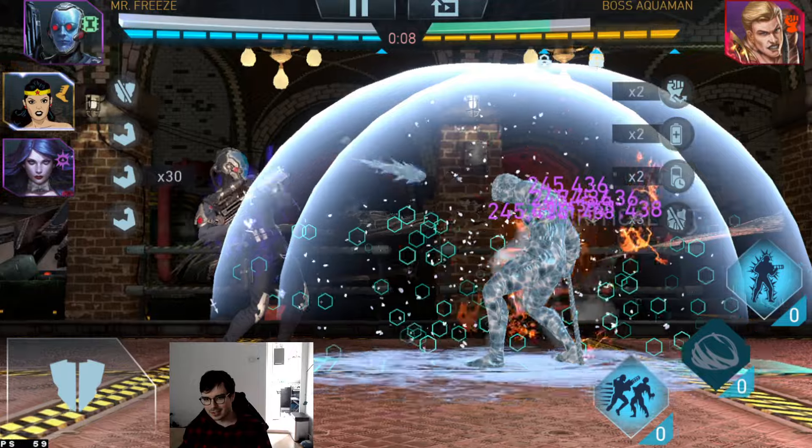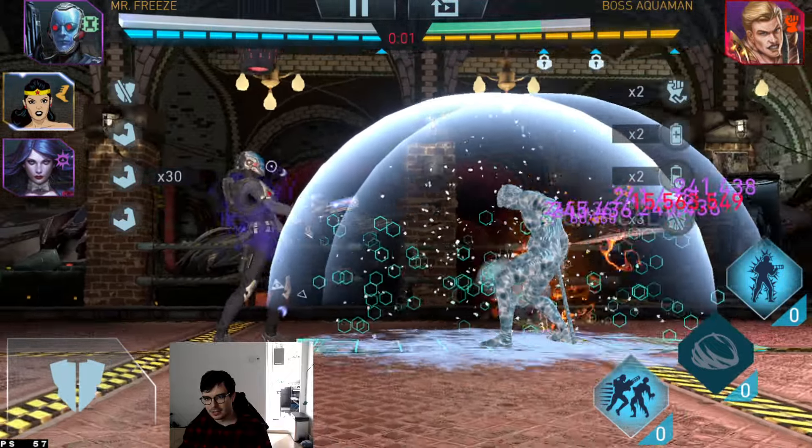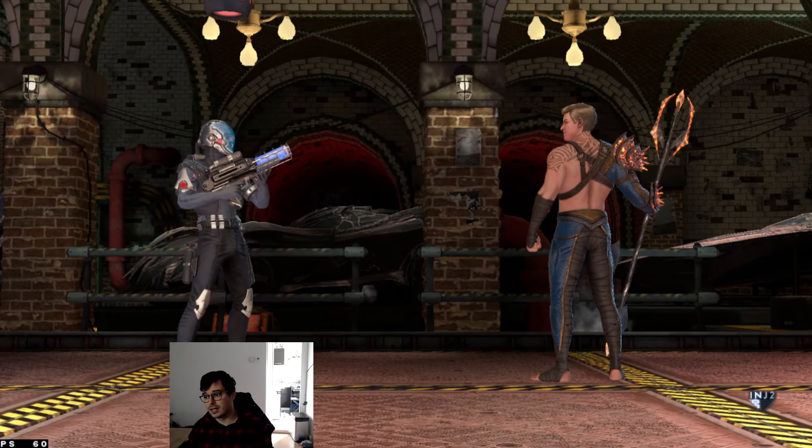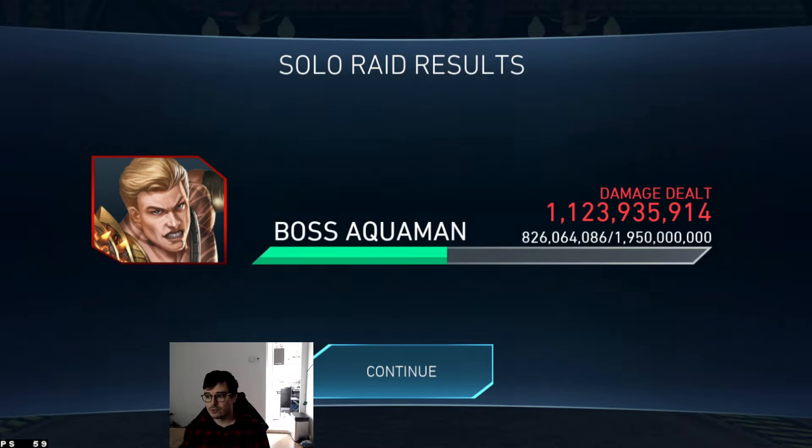It usually goes a lot better than this, I promise. This fight, based on luck, can be anywhere between 1.1 billion damage — which I think is what we got here — and 1.6, 1.7 billion. But yeah, this is my weakest team that kind of struggles to one-shot. Considering we only did 1.1 billion, I probably could have just used some Batman characters with Puppet, because this is what I expect from Lord Joker with Puppet, or Batman Ninja Batman with Puppet. So if you don't have Mr. Freeze, you can just replace this team with a Puppet Batman Ninja Team. This is the bottom of the barrel team, and Batman Ninja with Puppet will do just fine. We're not going to use any Batman Ninja teams going forward, so Batman Ninja Team is available — feel free to use it instead of Mr. Freeze.